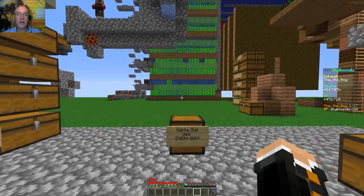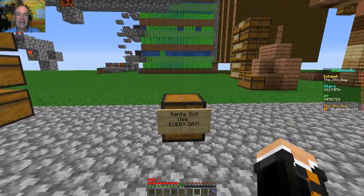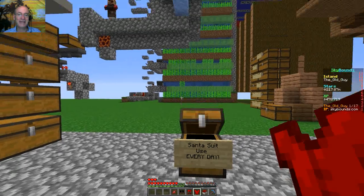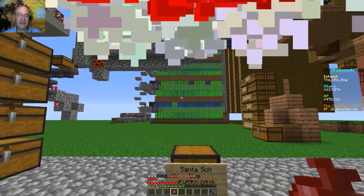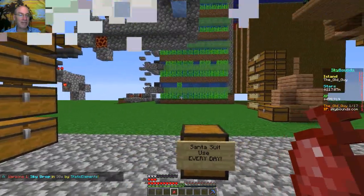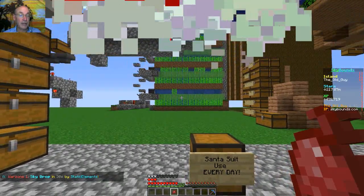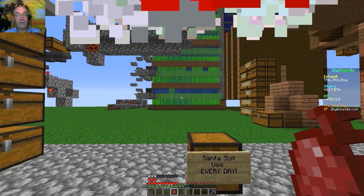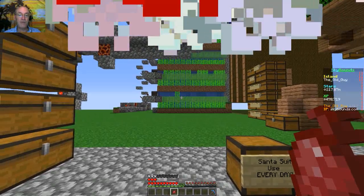Hey everyone, we are back for another day here on Sky Bounds and running late. I always say I've got to remember my kit, got to get it, remember kit — and I always forget. So anyways, here we go. The Friday update is out — there's new stuff out there. I haven't taken a hard look, but I know there's some new recipes and I know the Santa suit has a holiday feast recipe in it for me. Three, two, one.